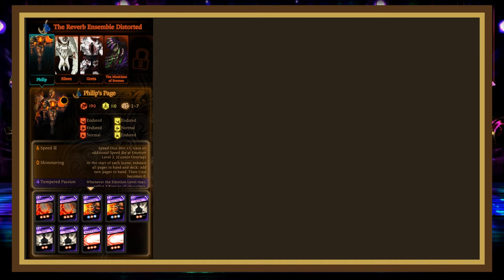Phillip has 190 HP, 110 stagger, is blunt stagger and slash injured, and has 8 passives: Speed 3, Shimmering, Tempered Passion (which gives him power equal to half his current Emotion Level and inflicts 3 burn to all characters when going up in Emotion Level), Cold Heart (makes him take no damage from burn), Borrowed Embers (while Phillip is alive, all allies inflict 1 burn with the first defensive die they play each engagement on hit, but when he dies, all allies receive 1 burn when hit), Super Heat (deals more damage if he has 10 or more burn at the start of his scene), Scorching Desperation (adds a mass attack every 3 scenes), and Restraints (immobilizes targets with 3 or more stacks of Restraints on hit).